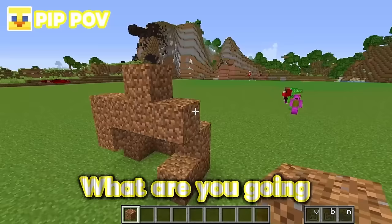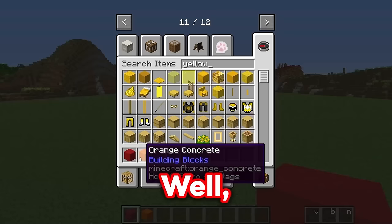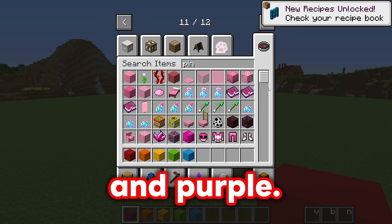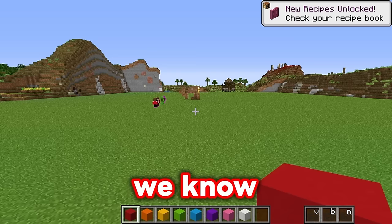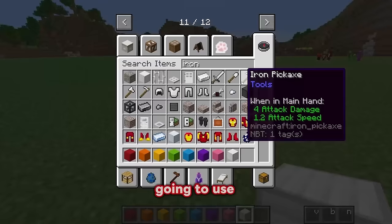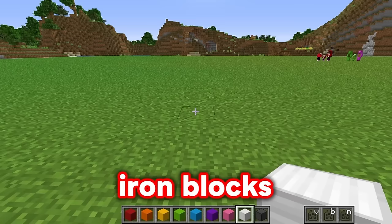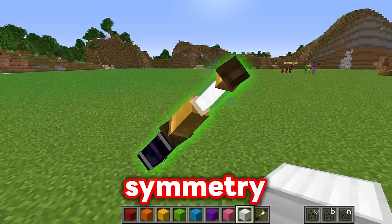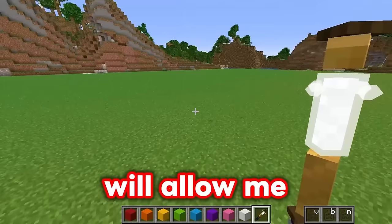What are you going to build your digger out of, Louis? Well, since I'm building a rainbow one, I'm going to use all the colors of the rainbow - red, orange, yellow, green, and blue! Now I just need pink and purple. I'm also getting some iron because it's an extremely strong block. I'll also use these black iron blocks. First, I'm going to need the wand of symmetry, because this will allow me to build my digger extremely fast!